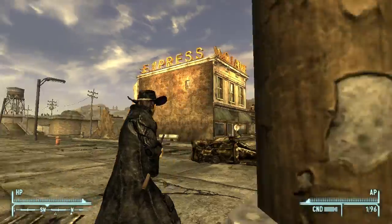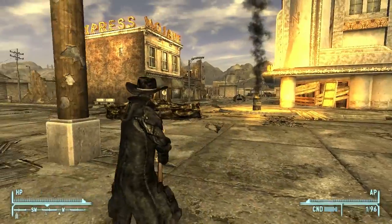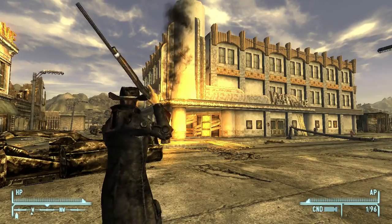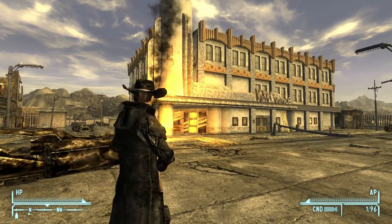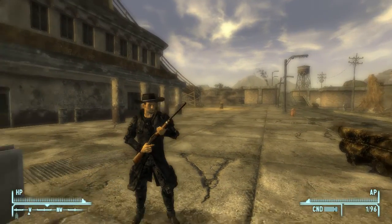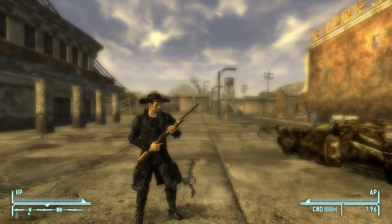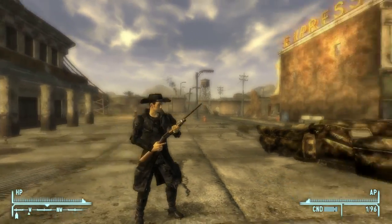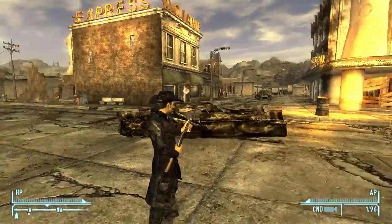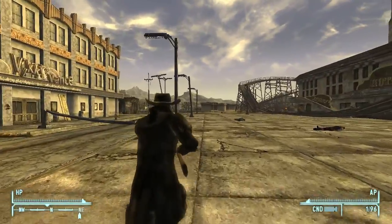Hey guys, what's up and welcome back to the Fallout. In the time between now and the last episode, I had a little tour around with some mods. Here's one mod I can show you right now — it's a mod that changes the way I hold guns, preferably rifles and shotguns. It's one of those character player model mods or something like that. I'm not a big modder, so don't expect a really detailed explanation.